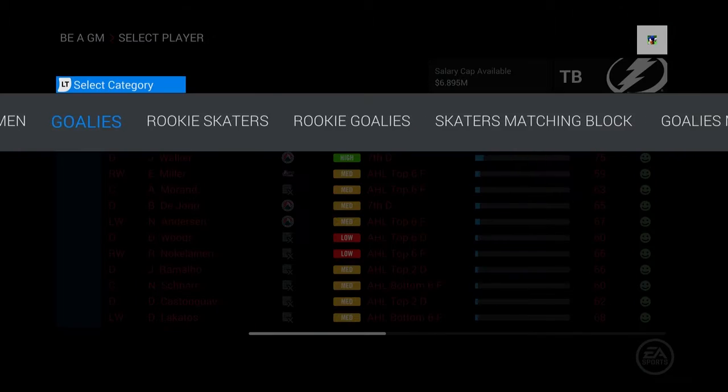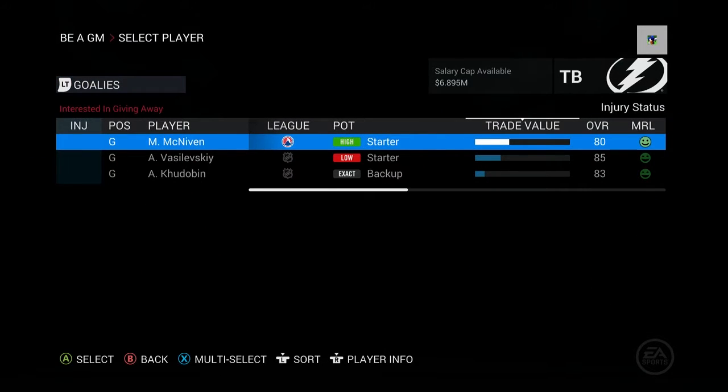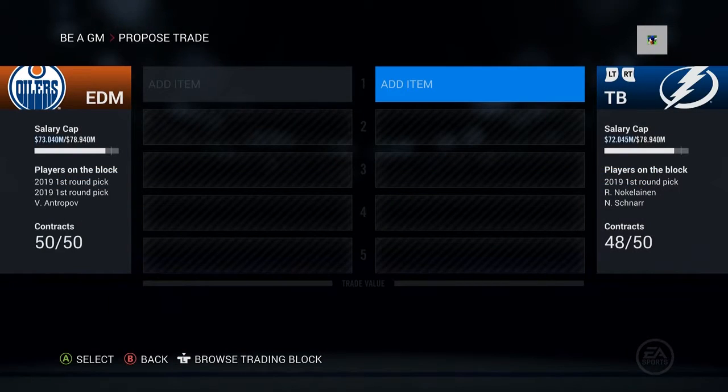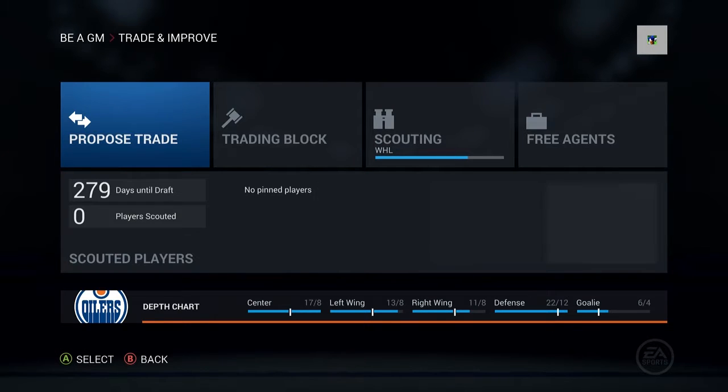Who do they have in net? They have Vasilevsky — pretty cool — and Kdobin as a backup. So yeah, they're a little bit of a better team this year than they were last year when we faced off against them, but that's all right.